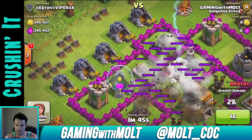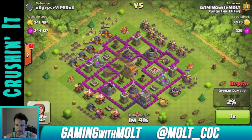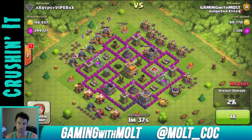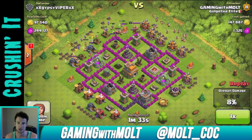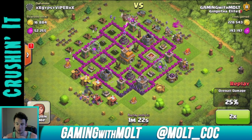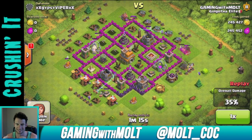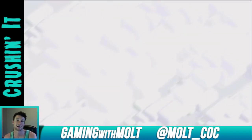You can see everything up here is completely full. I take out that mortar right there and then saved my other lightning spell. I love finding bases like this — you don't even really need the Wazarian attack for it; a bunch of barbarians would be fine. That's why I didn't use all my troops; I had a couple wizards left over. It was a great find this morning.